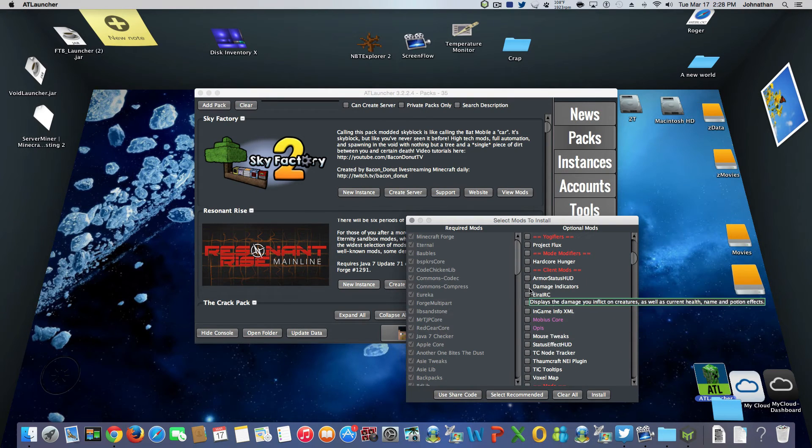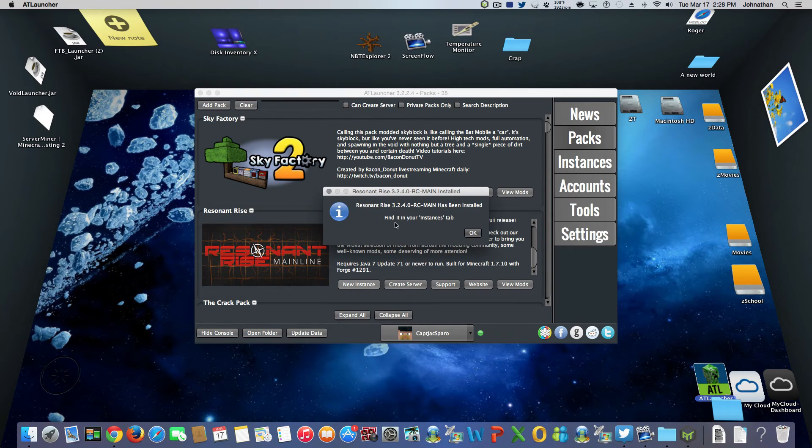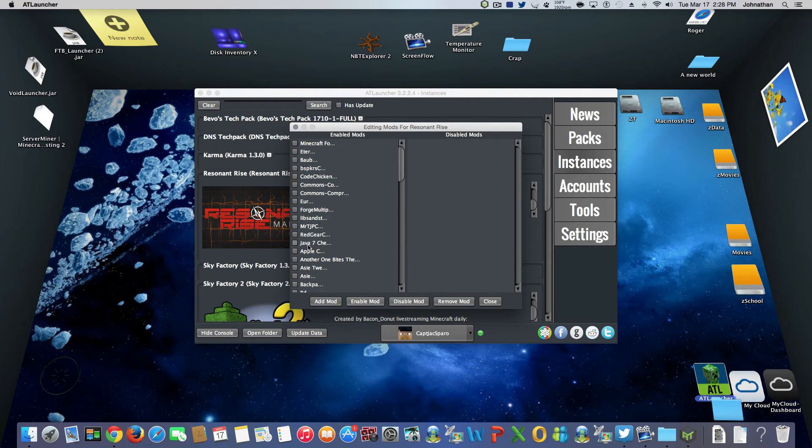Check the mods you want, uncheck the ones you don't, and click Install. Once it installs, a window pops up confirming the mod pack is installed. You'll find it in the Instances tab. You can click play, delete, or clone. You can edit or enable/disable mods from here. You still can't disable required mods, but if you add something like Bibliocraft, it would show up here and you'd enable it from there.